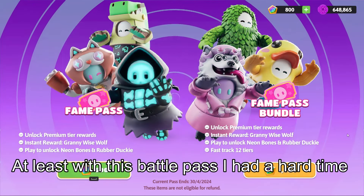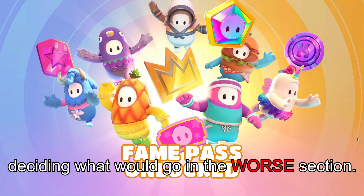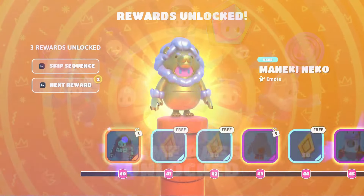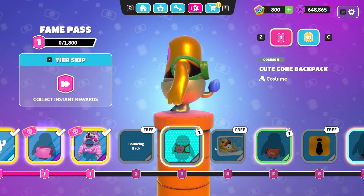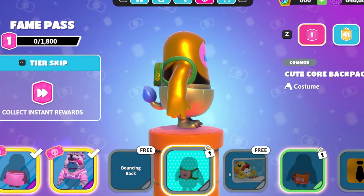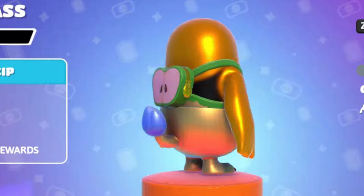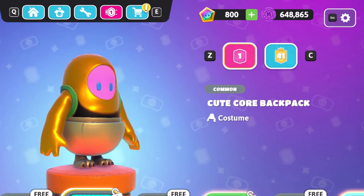Hey guys! At least with this battle pass, I had a hard time deciding what would go in the worst section. But both number 5, the Whistaker apron, and number 4, the CuteCore backpack from the worst section, they 100% should have been in the Food Fane pass. They're forgettable, and they look like they came from the old Kudo shop before it retired.